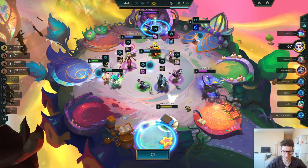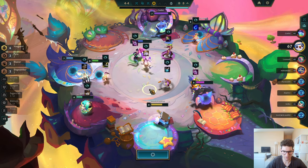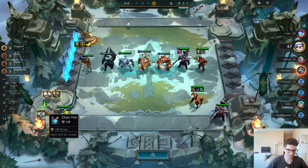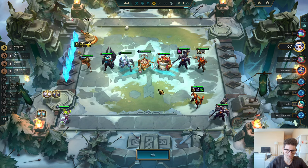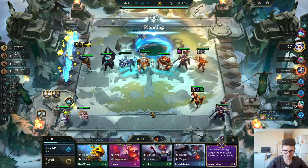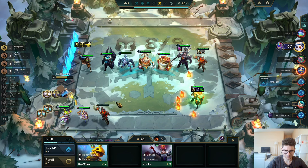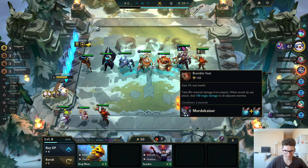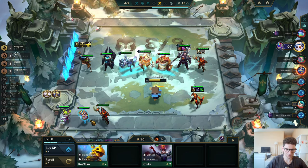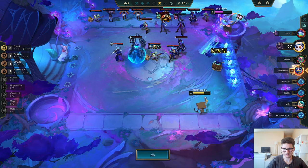Oh crap — let's go for this. For my Mordekaiser, I'll give him Gargoyle Stoneplate. That's pretty good I think. Two-star Mordekaiser is huge — let's seal the freak out. This guy has only one emblem. If he gets like one more emblem, he can play 10 portal, bro!